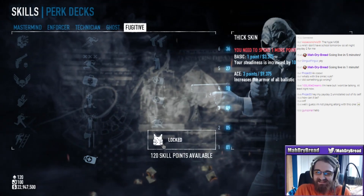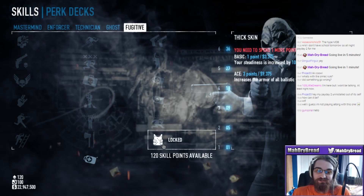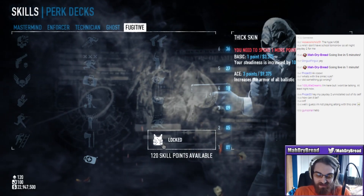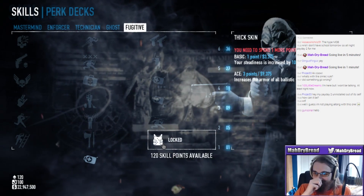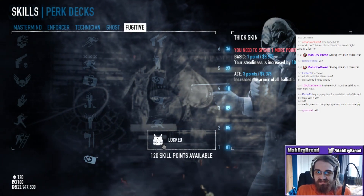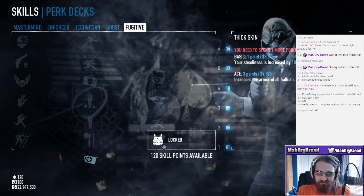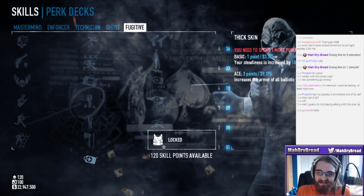That's amazing - you know how often I'm ziplining? Oh yeah, constantly. You're basically only ziplining on 95% of maps at all times, right? We got Thick Skin - increases your steadiness by 10%. Is that hip fire stability maybe, or spread? They're gonna have to define that.